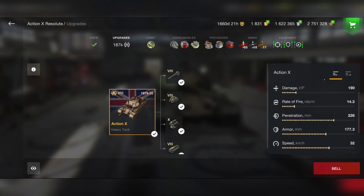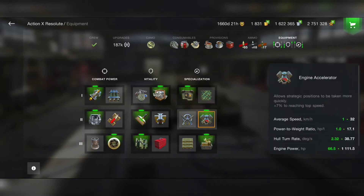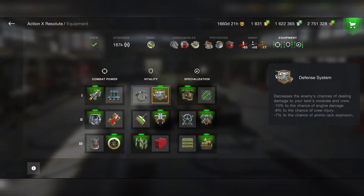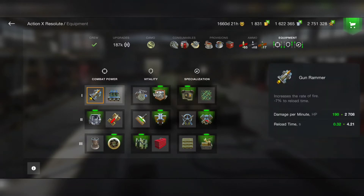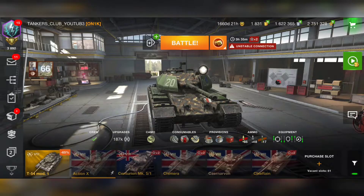For equipment, you need improved optics, engine accelerator, and consumables. Skip the enhanced armor — go for improved assembly and defense system since we take a lot of shots. Use enhanced tracks, and for the gun slot I use the gun rammer to reach 2.7K DPM. If you're a beginner, go for calibrated shells for better penetration. Shell velocity is already very fast so you don't need the propellant charger — go for enhanced gun laying drive and refined gun.